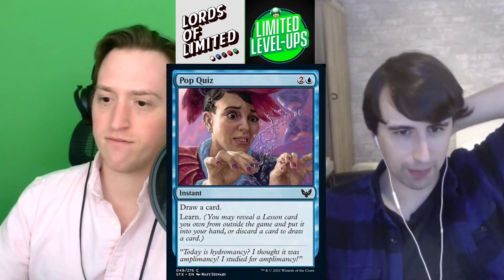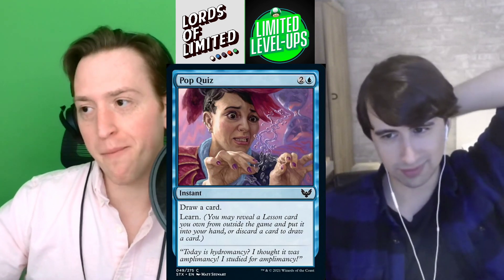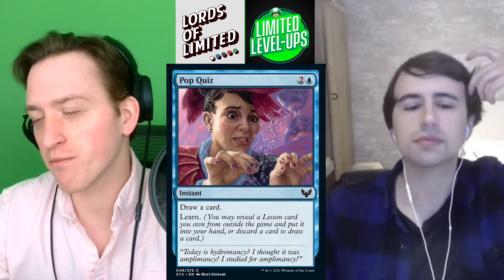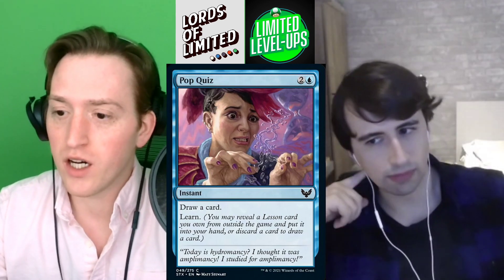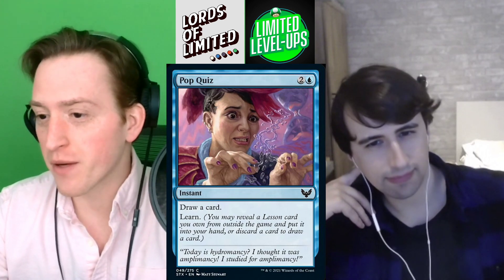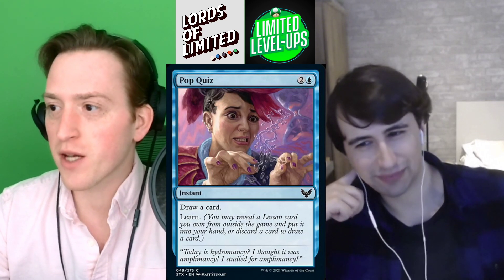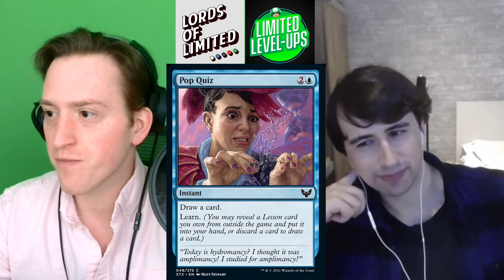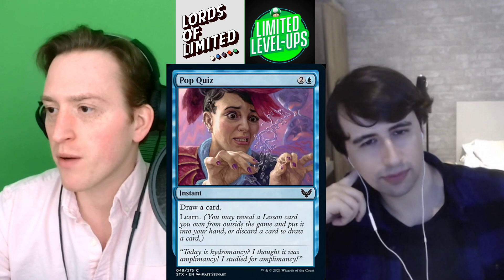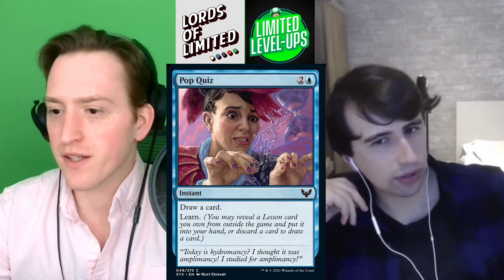Next up we've got Pop Quiz — two and a blue for an instant. Draw a card, then Learn. I think this is good. Both blue-green and blue-red like this card, but I think blue-red more than blue-green. It's hard to evaluate, but I'm coming in hot because there are a lot of ways to learn and the lessons are going to be very high picks. That in turn makes this a higher pick too. This is probably a C in my mind.